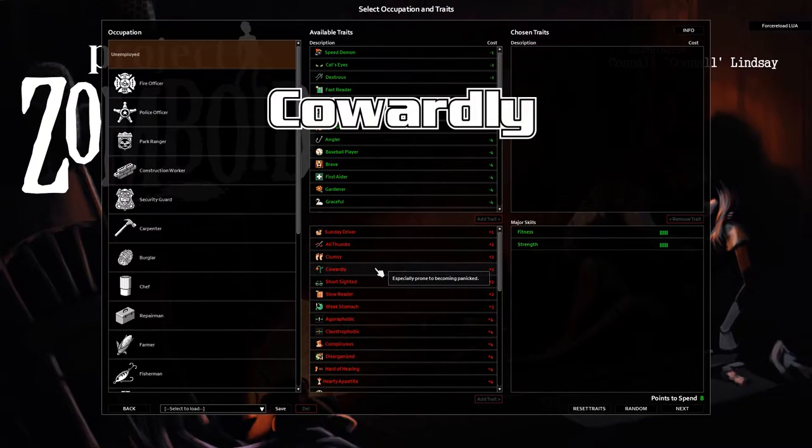Cowardly — prone to becoming panicked. This is actually a 200% panic bonus. So you're getting panicked twice as much from everything except night terrors and phobias.